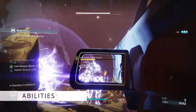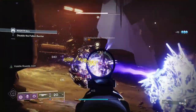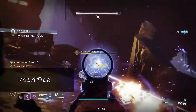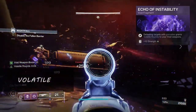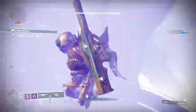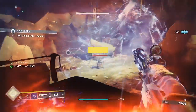Destiny also has a lot of abilities that allow you to break barrier champion shields. The keywords you need to remember are: volatile, radiant, and unravel. Volatile rounds are part of the Void toolkit. By equipping the Echo of Instability fragment, you get volatile rounds when you generate a kill. In Season 20, we have the artifact perk Volatile Flow, which gives volatile rounds for just picking up orbs of power — which is nuts, because you're already doing that!